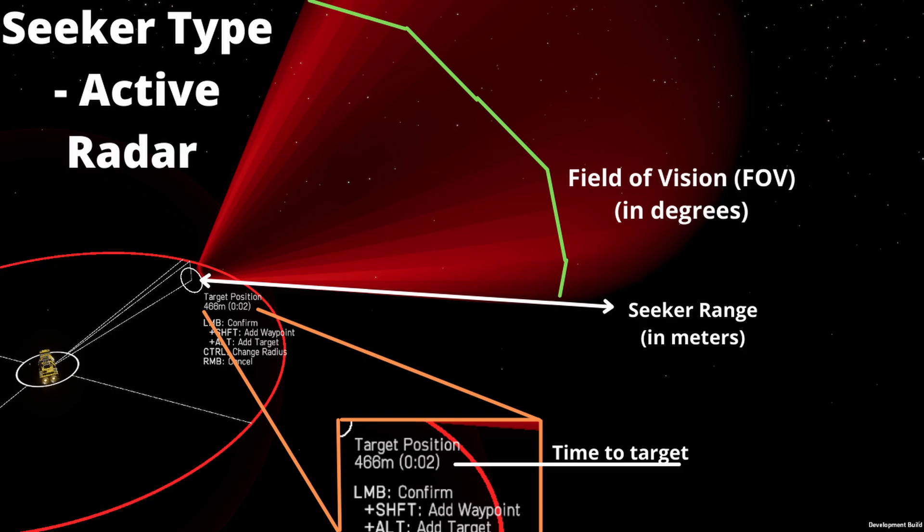Before we get into the rest of the missiles, a quick note: all of them use the same seeker type, which is active radar. What that means is when you select the missile — particularly when you're setting waypoints and using the position firing mode — you're going to be presented not only with the sphere widget but with the field of vision and the seeker range. This is really important because we need to get the target ship not only in the field of vision, displayed by the red cone, but also within the seeker range. If you're getting it within the field of vision however you're not within the seeker range, your seeker won't activate and the missile will be useless.